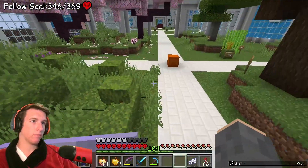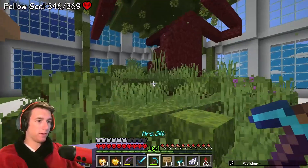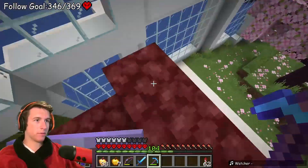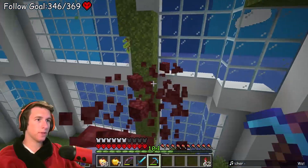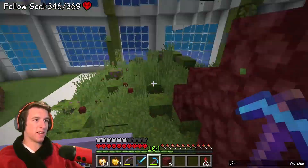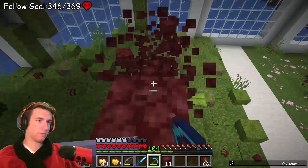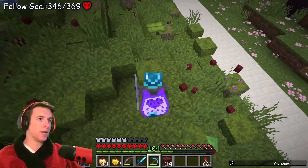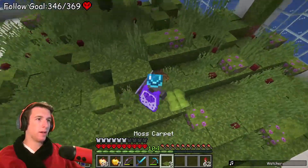Right here I'll have some of the drip leaves. It definitely looks nice and we have the particle effects. Let me get rid of all this netherrack so I can actually see it. These glow berries will slowly grow and I'll probably have to manually put the berries on them. There's still a couple of little niche things to do. But if I were to just leave it as is I'd be fine - I look at everything with the perspective of, if I were to die, would I be happy with this being forever this way?